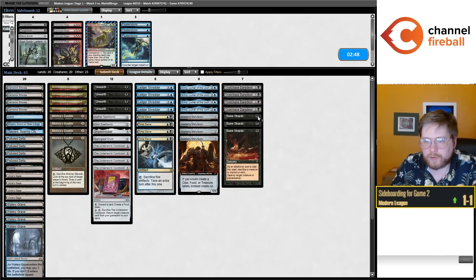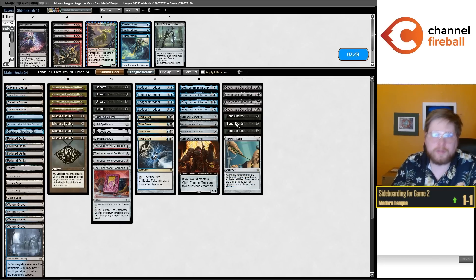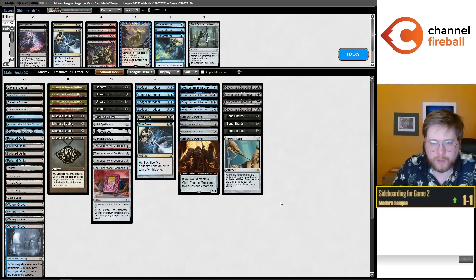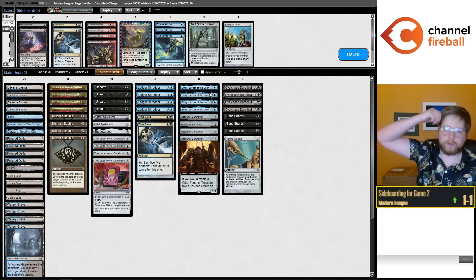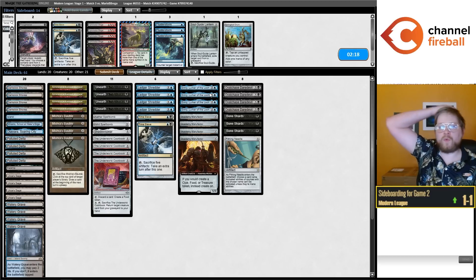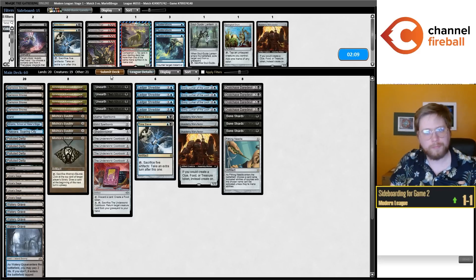The main matchup we have Bone Shards for is the Murktide matchup. I also want Needle because usually Murktide is playing either Relic of Progenitus or Unlicensed Hearse as their graveyard hate of choice. We don't really mind too much which one it is because we can get the Needle once we know. It's really nice to Needle the graveyard hate. I usually like to leave in the Nihil Spellbomb and cut the Springleaf Drum, which is a bit worse against a deck with a lot of cheap interaction. I'm going to cut the fourth Manufactor and click Submit.